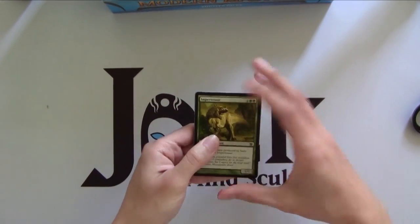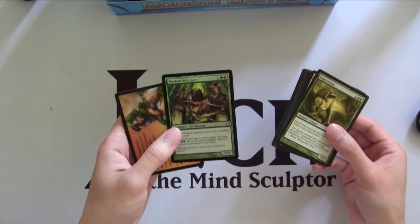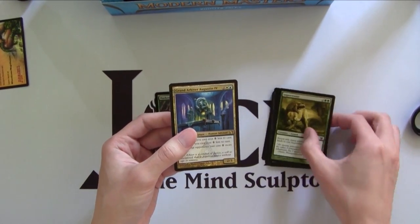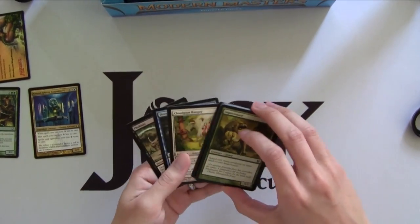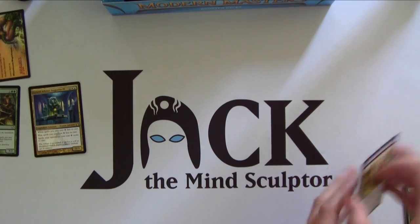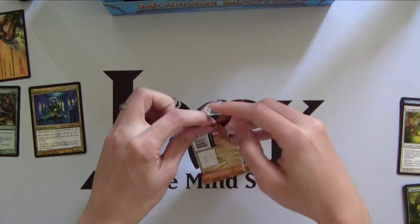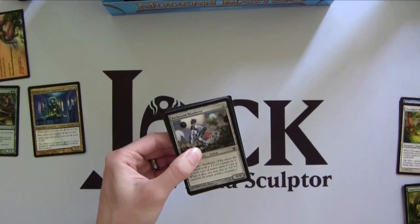Super expensive boosters of course. We got a Foil Mast and Myers — not ideal but still cool — and Grand Arbiter Augustin. This is more of an EDH commander; don't really need him but still kind of cool to have. The first pack is basically a miss, but Grand Arbiter is still a card that's in demand. There are actually very few worthless rares in this set, and that's why it's so expensive with so much hype around it.